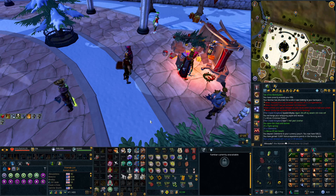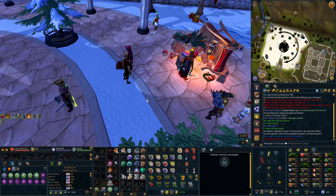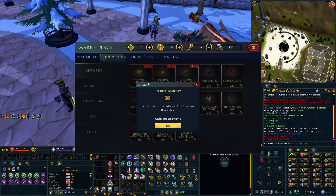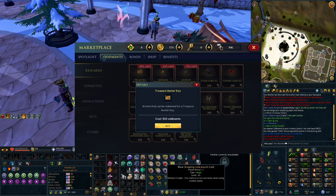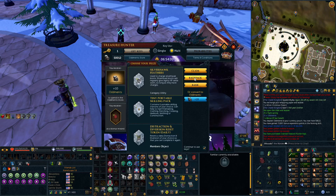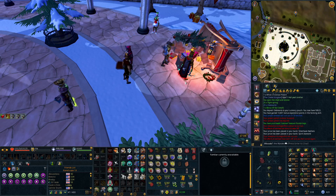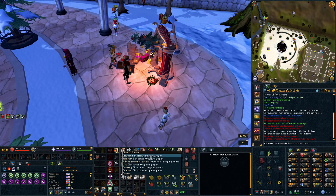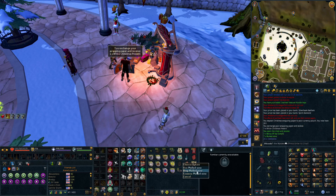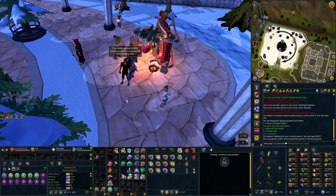Doing anything gives you paper basically, but you also get 40 paper per key that you use. You can buy some on the store at 50K oddments. If you want to buy keys or spend bonds on keys and waste your money, you will get 40 paper per key you spend. The paper doesn't go in your currency pouch unfortunately, which is kind of lame — they're basically just trying to get people to buy keys with this.